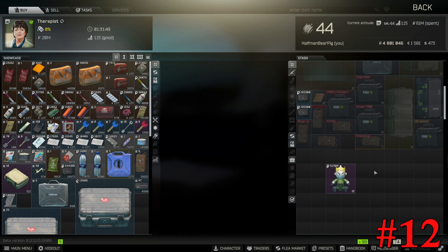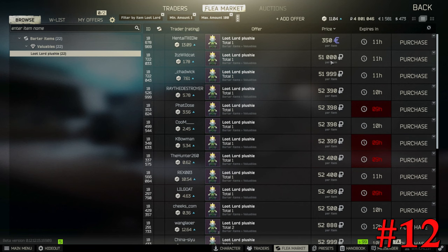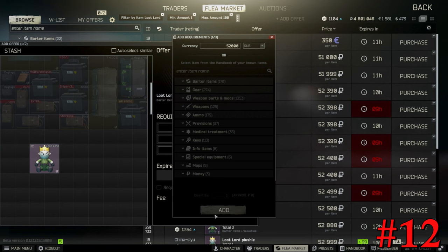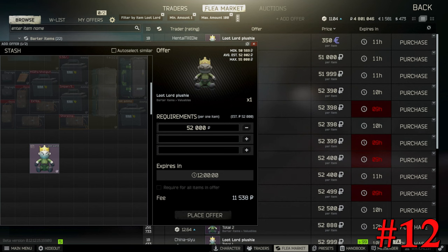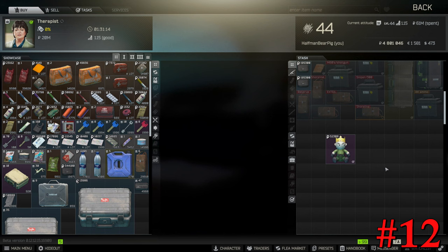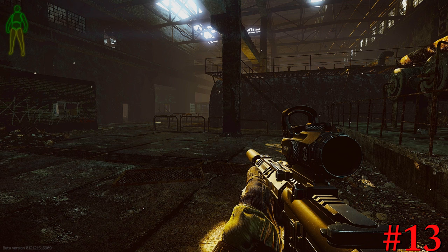The flea market is a great tool for making money, but make sure before you sell things there, you check with the traders first. For instance, Therapist will buy the plushie doll for 52,000 rubles. The flea market will do the same — about 51 to 52,000 — but you have to remember that every single item you sell on the flea market has a fee associated with it. To put the plushie on there is 11,500 rubles, so you're actually losing money. If you're trying to level up your flea rep, it's a mixed bag. But if you're straight trying to make money, make sure you check with the trader before putting the item up on the flea market.